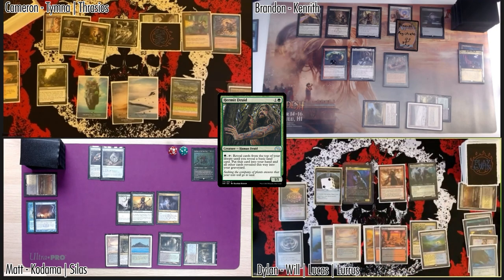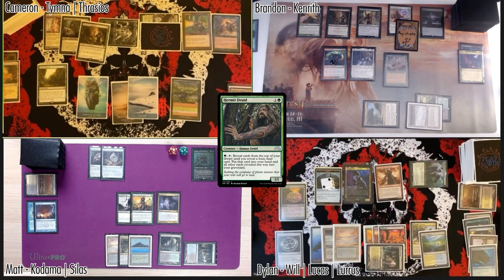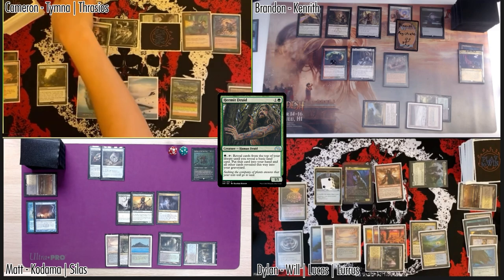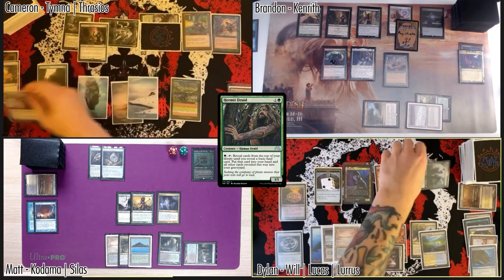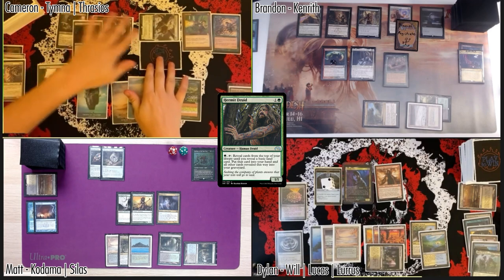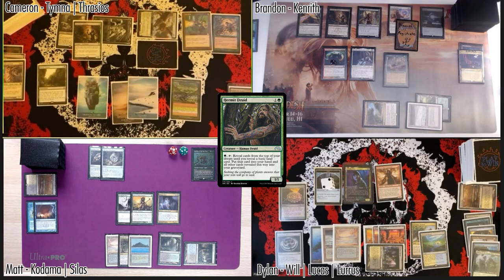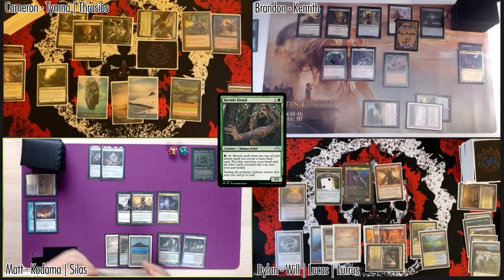Draw a card — tapped Godless Shrine comes in tapped. In combat, Cameron, I'll hit you with Lurus. I can't let you keep doing that — so I'm gonna put either Swan or Kenrith in front of it. We'll trade and I'll gain three life, going up to 37. Another Rule of Law in play. Pass my turn.